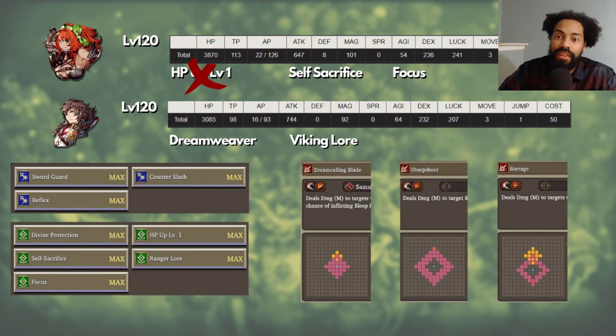Looking at the range comparison: Seymour's Dream Calling Blade is his best range attack and best AOE — a cross-shaped AOE, pretty decent. But Lilith's best range attack, Sharpshoot, has more range than Seymour's. On top of that, Barrage has one less range than Sharpshoot but a much bigger AOE. Just because Seymour has more attack and a better VC doesn't automatically make him better than Lilith.